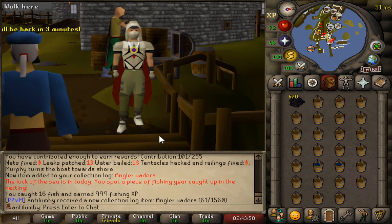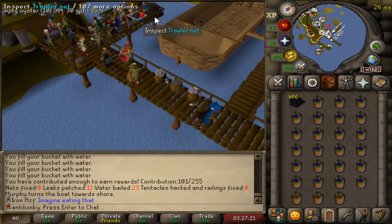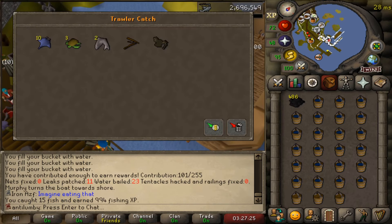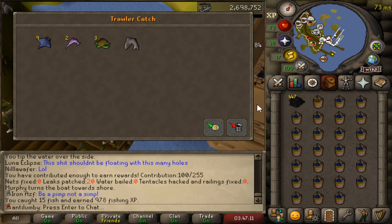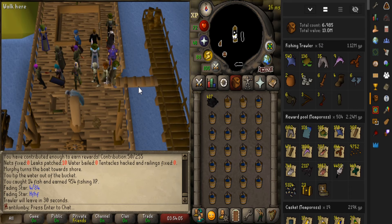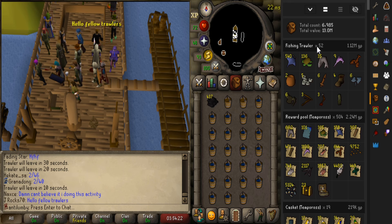Can't wait to get back to Tempoross. Here we go, good luck. Just give me another piece. Of course. Good luck. Never lucky, actually. 52 Trawlers, one piece. That's pretty bad. Just throw the whole account away, I'm telling you.